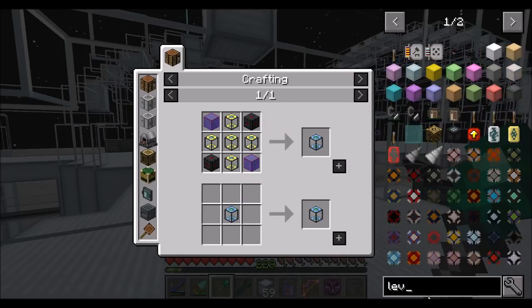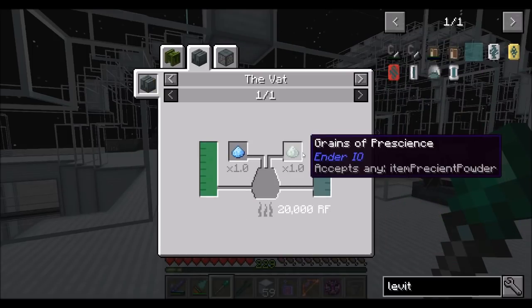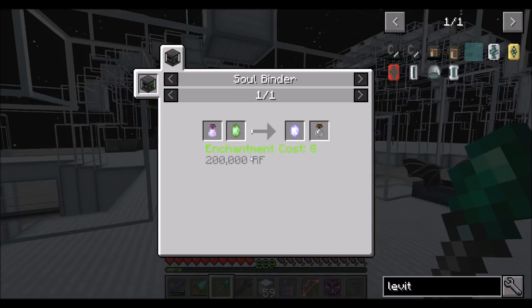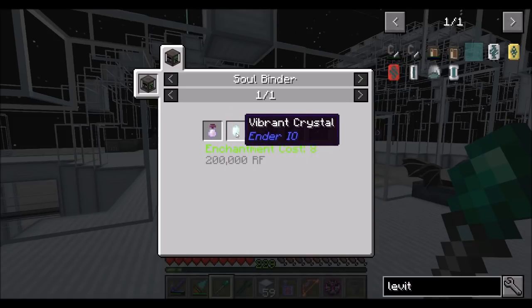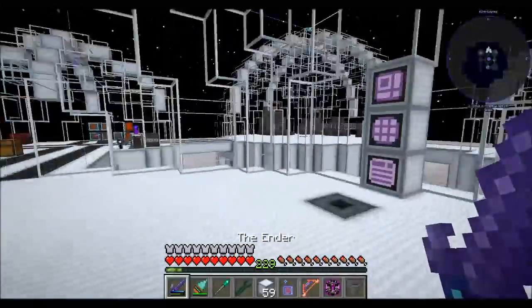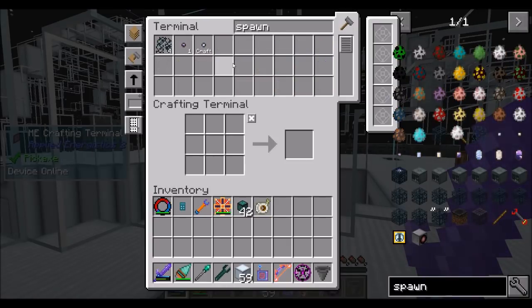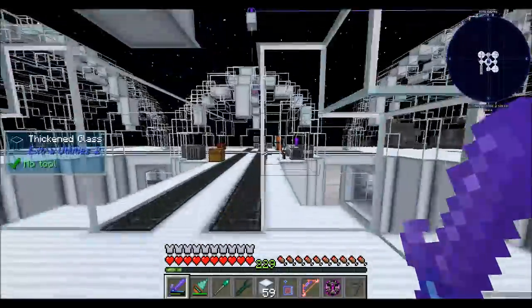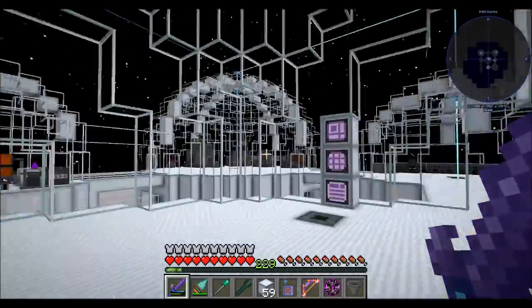Vapor of levity might be tough though. What is that? Vapor of levity is grains of prescience, which comes from a prescient crystal, which is a soul vial of shulker with a vivid crystal. So we're going to need to go visit the end and get a shulker crystal or soul vial. I might need to go find another broken spawner, which you can probably find in either the nether or somewhere.